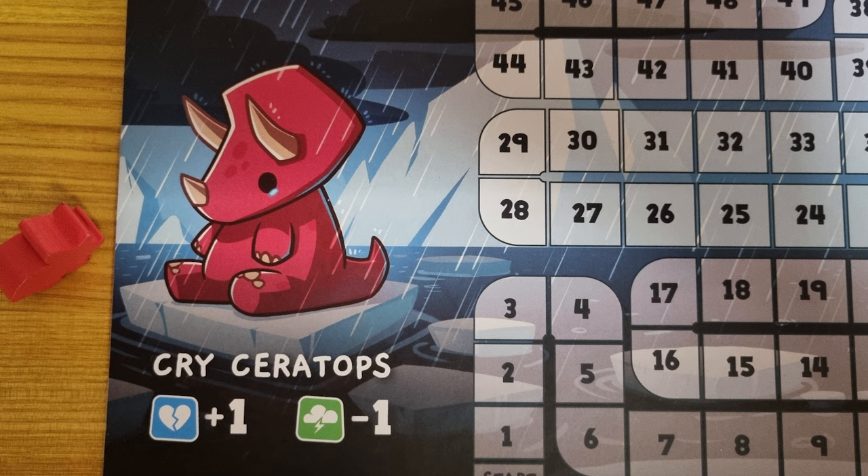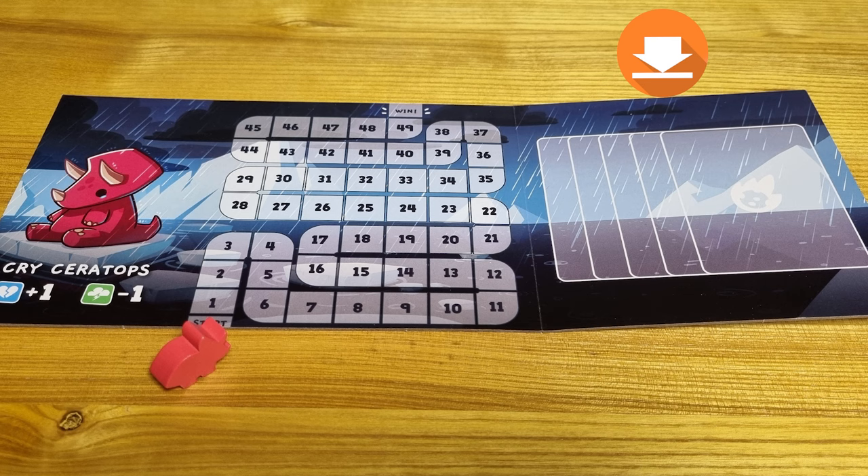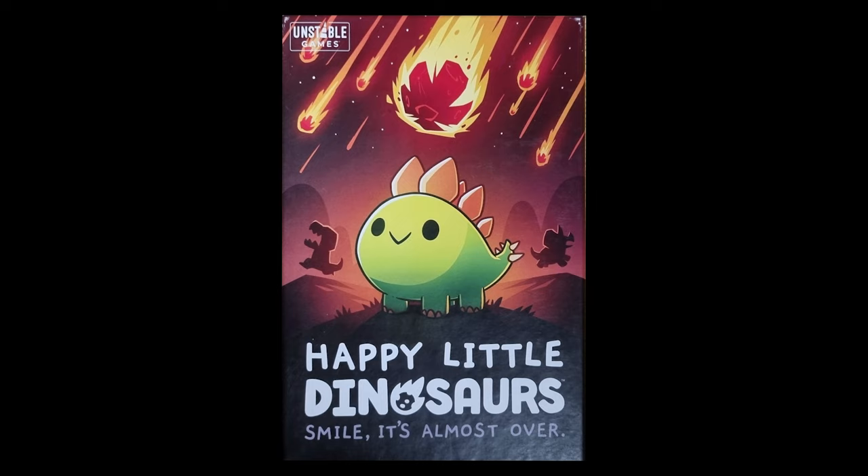To set up, each player should choose a player board and corresponding player marker. Each player board has different abilities, which are located here — more on that in just a minute. It also has your escape route and your disaster area. Collect your corresponding dinosaur and place it at the beginning of the escape path. Any boards or dinosaurs not chosen are returned to the box.